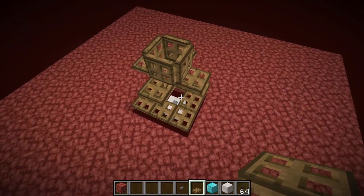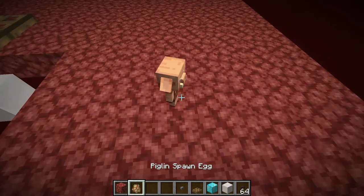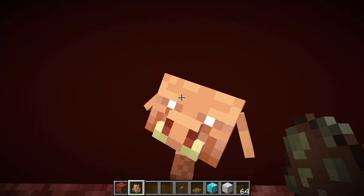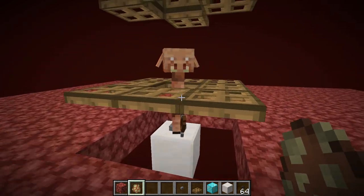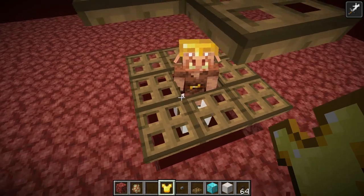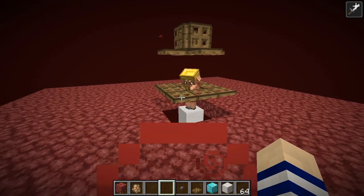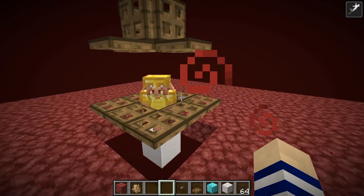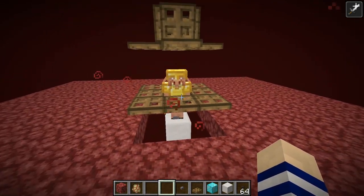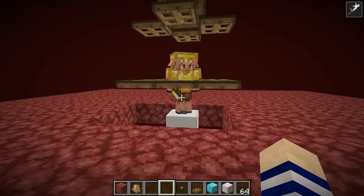Now what you're going to do is lure a piglin in here. These guys aggro towards you — make sure you get an adult, not a baby piglin. Then grab yourself a golden armor piece that they're not already wearing and just throw it towards them. They'll pick it up and put it on, which will prevent despawning. If you don't have the gold to spare, get a name tag and name him something. Just make sure this guy has a sword and not a crossbow — that's very important.